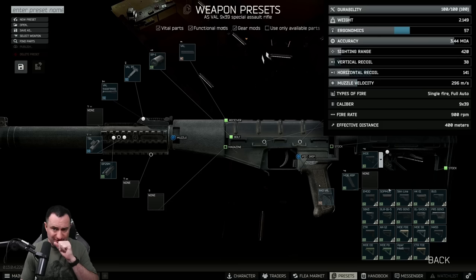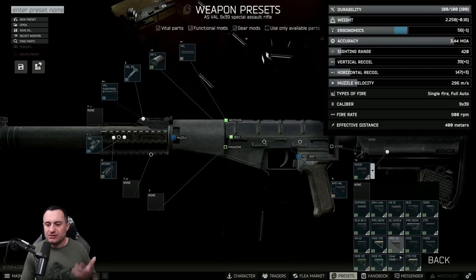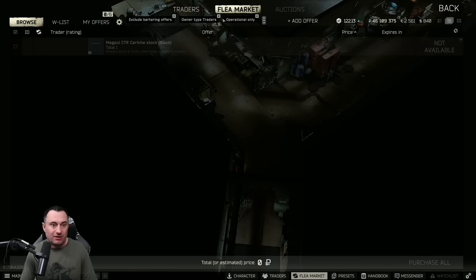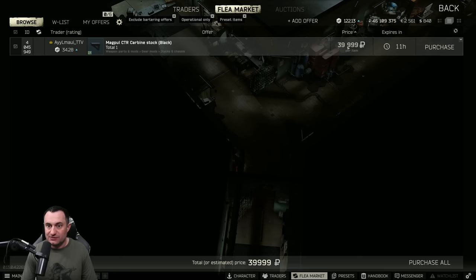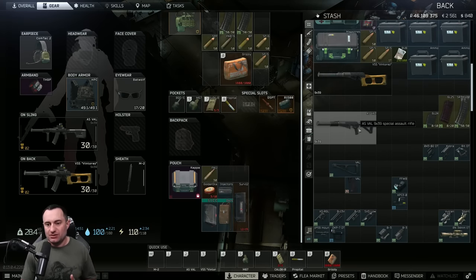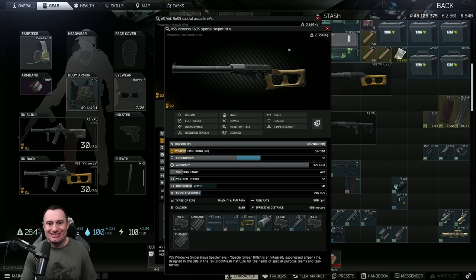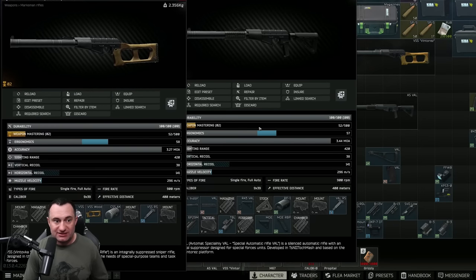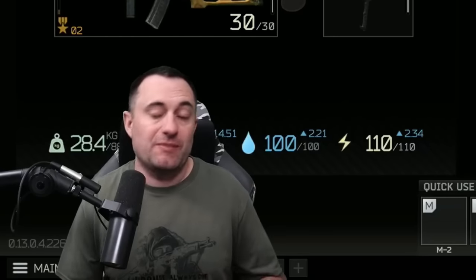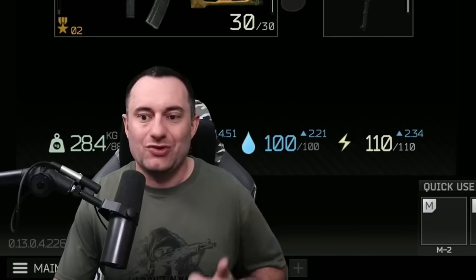Even if you don't have meta stocks unlocked, options like the E-MOD offer slightly higher recoil but the same ergo. The CTR stock is very cheap on the flea and is another solid budget option. Even with all of this on the AS VAL, the stats aren't dramatically better than the VSS with a foregrip — they end up at the same recoil. For me, I prefer the VSS because the barter is cheaper and it just feels better to shoot.